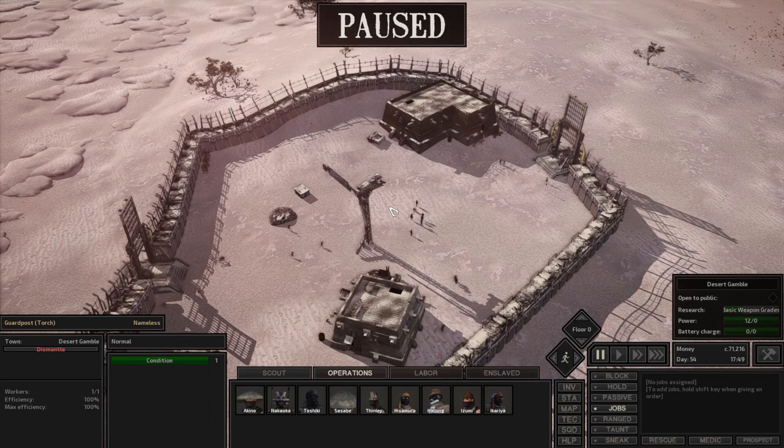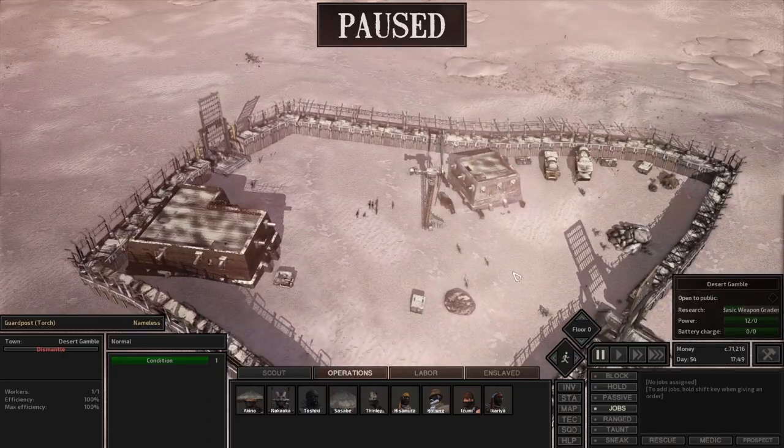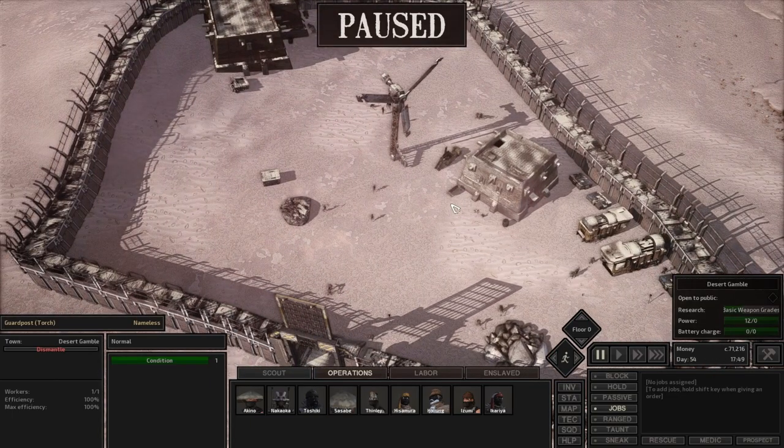Not only do I not really care about getting attacked — we'll see, I may eat those words — but what's happened thus far is the team has been able to deal with those who have come to attack us. We're taking the lumps, taking the bruises, but they are healing, getting back up, and the squads aren't getting wiped. It's just interrupting our production, which I don't really mind. This way we have some action happening every once in a while, our skills are going up, everybody's getting some fighting experience and some healing experience.